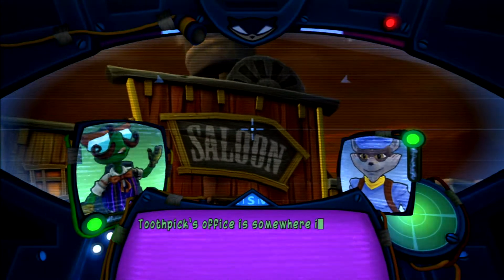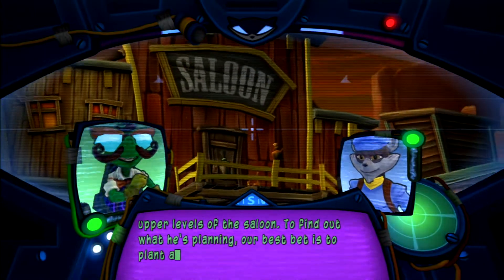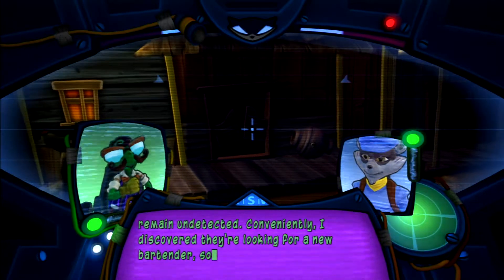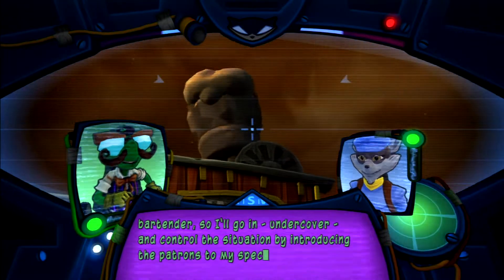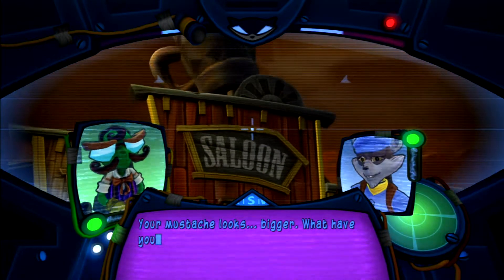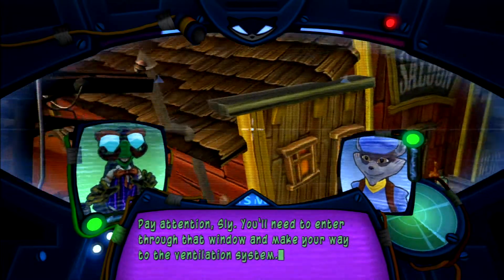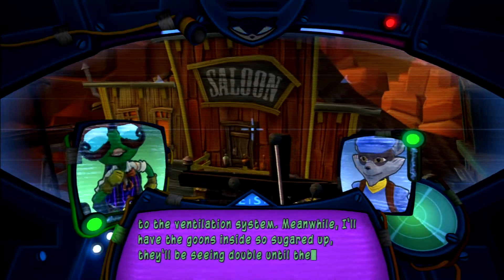Toothpick's office is somewhere in the upper levels of the saloon. To find out what he's planning, our best bet is to plant a bug. They're looking for a new bartender, so I'll go in undercover and control the situation by introducing patrons to my special home-brewed sarsaparilla. Your mustache looks bigger — pay attention, Sly. You'll need to enter through that window and make your way to the ventilation system, meanwhile I'll have the goons so sugared up they'll be seeing double until they crash hard.